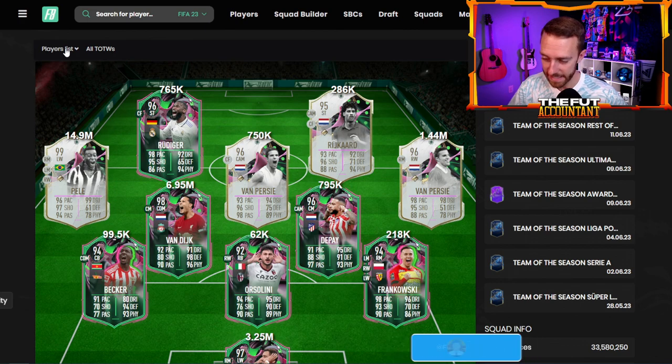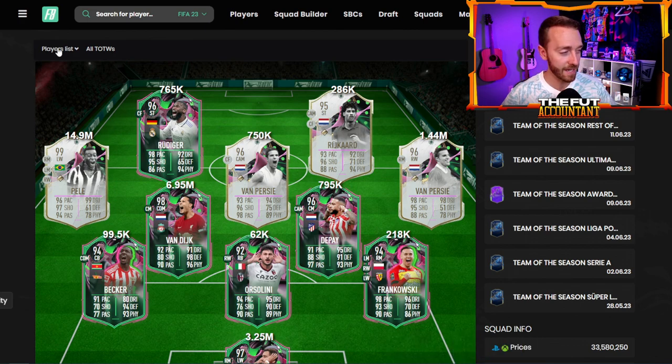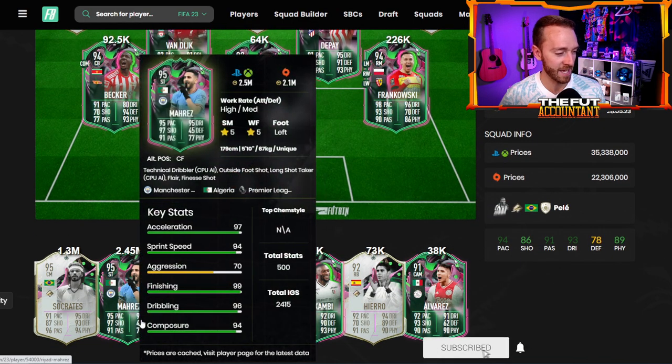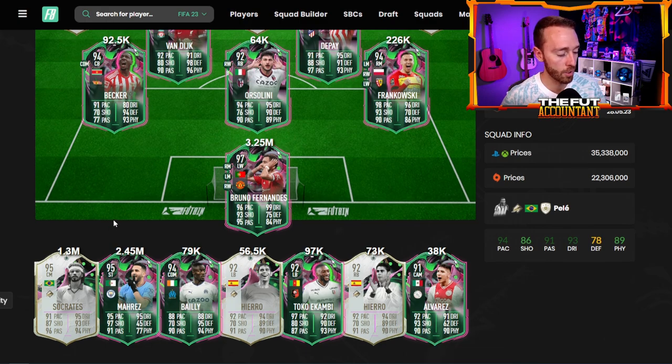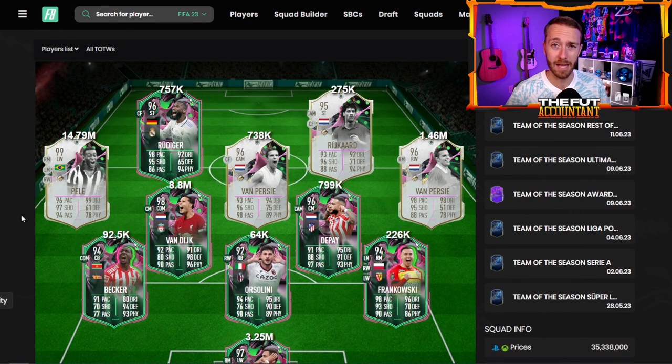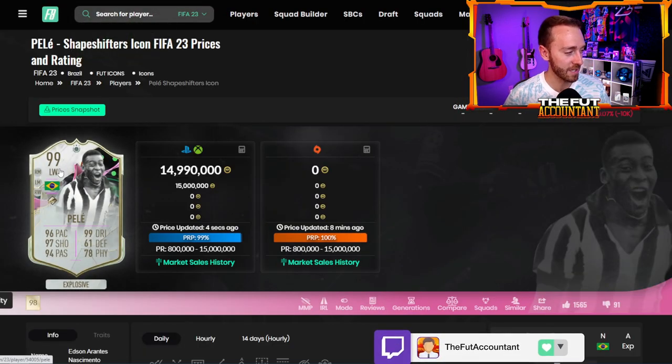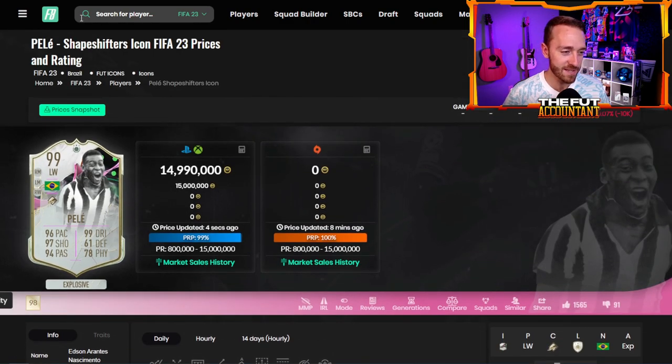Now let's talk about the team that is in packs. We've got icons, premium cards, and the regular Shapeshifters — it's a W promo team. I hope this isn't the best Shapeshifters team we get, because I feel cards like VVD, Rüdiger, Depay, Bruno Fernandes, and Mahrez are great but there's another level possible. Remember last year we had Hyunmin Sun, Messi, and Eden Hazard all in the first team. This feels like a small step down, but we've got icons this time — specifically the first 99-rated card in the game: 99 Pelé. Left wing, right wing, 5-star, 5-star — crazy card.